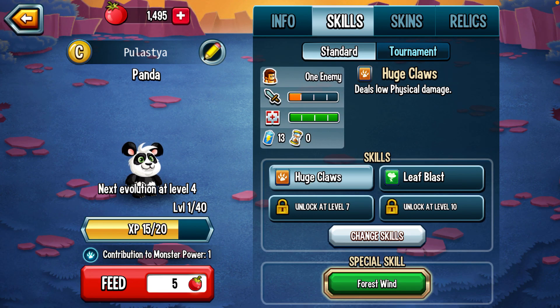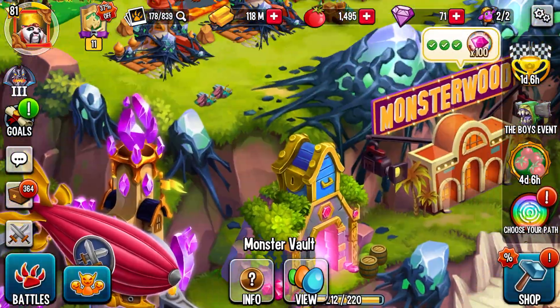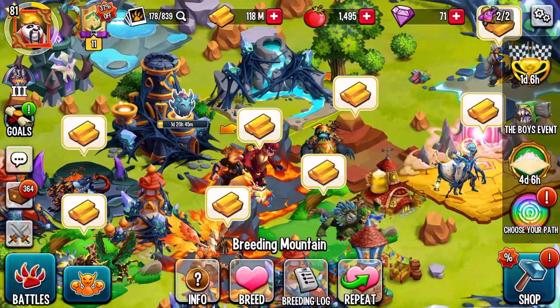I'm going to show you in this video how to get vintage monsters. If you're wondering what a vintage monster is, it's one of the four oldest monsters in Monster Legends that you can only get by breeding two legendaries. This is the only one I have right now — it's Panda — but basically there are four of them: Fire Lion, Panda, Fire Panda, and Turtle.